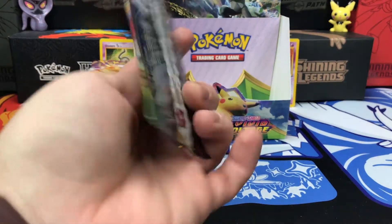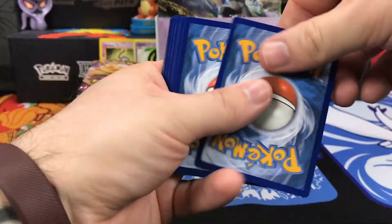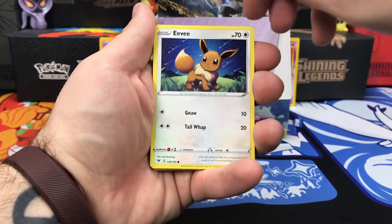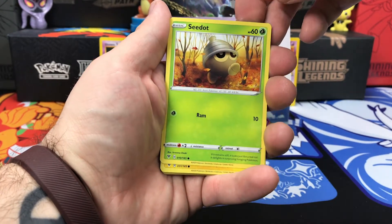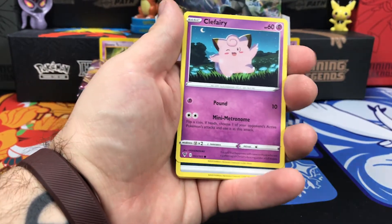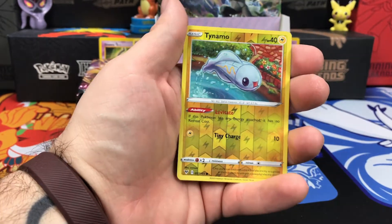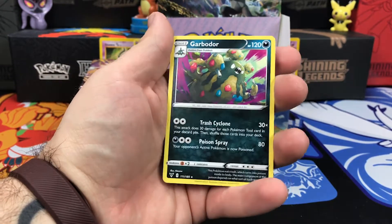Next up we have our Orbeetle pack. Starting this one off with Riolu. We have Eevee — I don't think I've seen this one yet either, that is so cute. We have Seadot. There's so many new commons. There's Stadium, Matang. Reverse Holo is Tynemo, and on the end we have Garbodor. That would have been a cool Holo, I think.